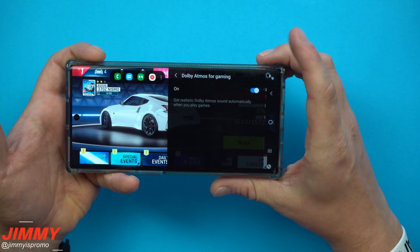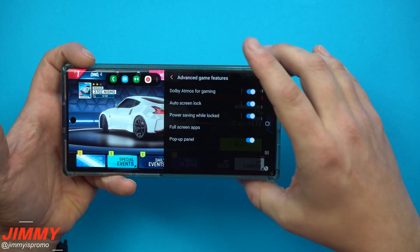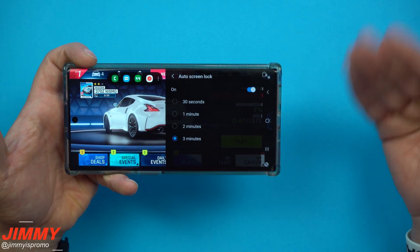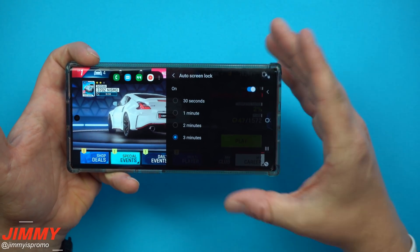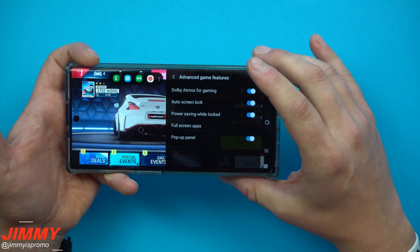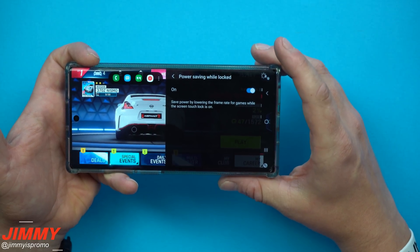Heading back a screen, this is where you can see the advanced game features. This is where you can turn on Dolby Atmos for Gaming, so it gets realistic Dolby Atmos sound automatically when you play games. You also have auto screen lock, so if you lay your phone down and don't want to bother the gameplay, it'll automatically lock after 30 seconds, one minute, two minutes, or three minutes.